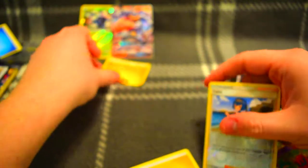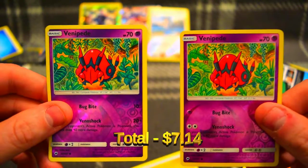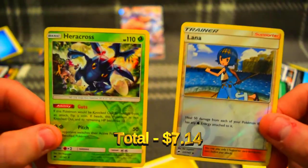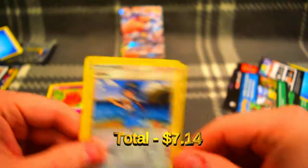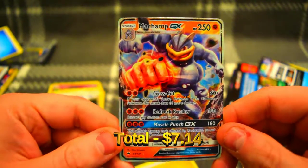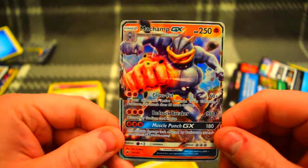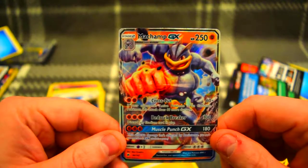Alright, so from the dollar store we managed to get: two Venipede reverses, an Alana reverse, a Heracross reverse, and of course we managed to pull a Machamp GX. I opened quite a few more dollar store packs this time but we still got it. Let's see what our total comes to and move on to those GameStop packs.